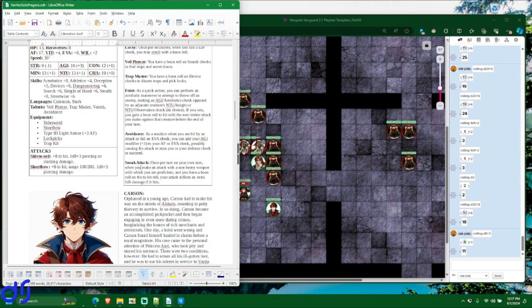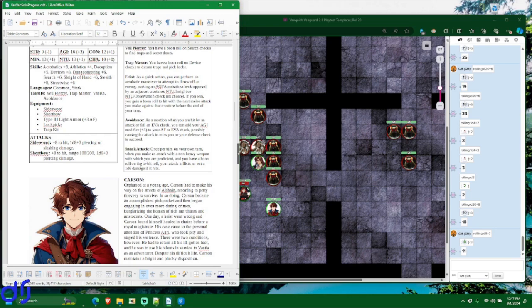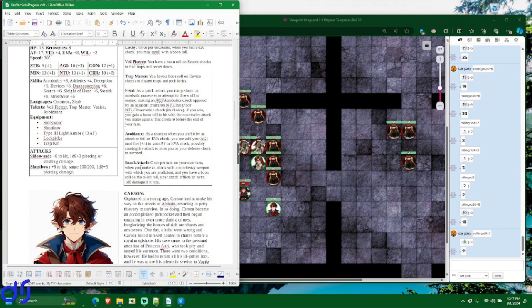Sneak Attack will look very familiar to fans of recent versions of D&D, though thieves and rogues have been able to do variations of this since basically the very beginning of the game. In Van Van, it works like this: once per turn on your own turn — not on opportunity attacks — when you make an attack with a non-heavy weapon with which you are proficient, and if you have a boon roll on the hit roll, your attack inflicts an extra 1d6 damage if it hits.